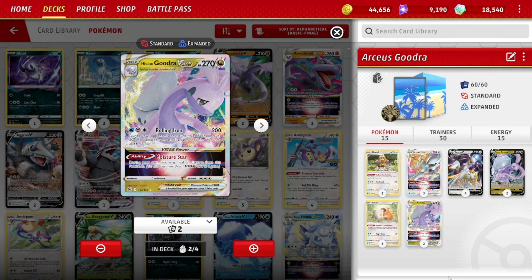Gudra has a V-Star power: Moisture Star — during your turn, you may heal all damage from this Pokémon, which is quite nice. One reason I like the Lost Zone version is you didn't have another V-Star power to use, so you'd always Moisture Star to heal up, and then it's going to take at least three, maybe four, attacks to take out the Gudra. But a lot of times you are going to use Arceus's V-Star power.